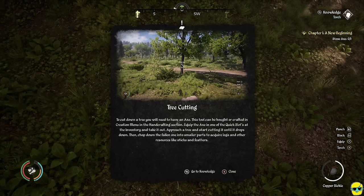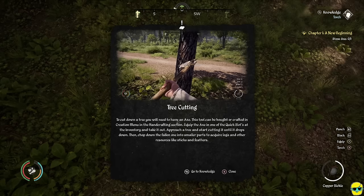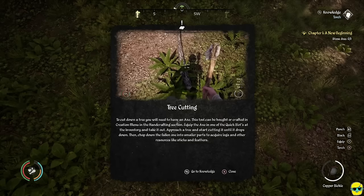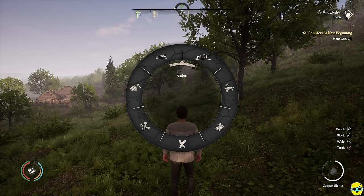We can cut down a tree, but we need an axe — it can be crafted in the creation menu. To craft something, hold up on the directional pad to get the radial menu, which shows the building and hand crafting options. Just toggle up to open it.